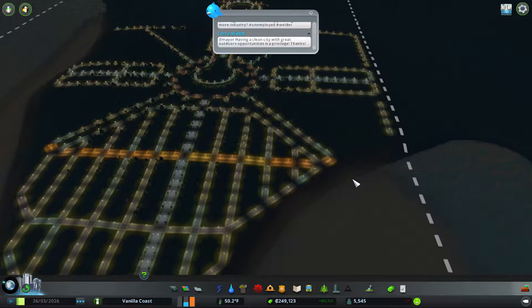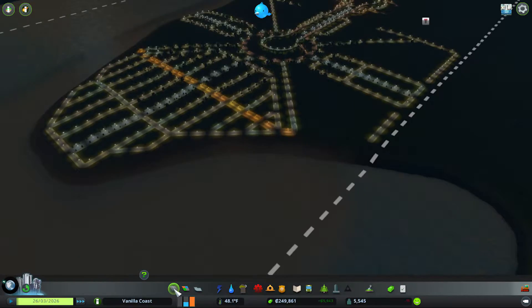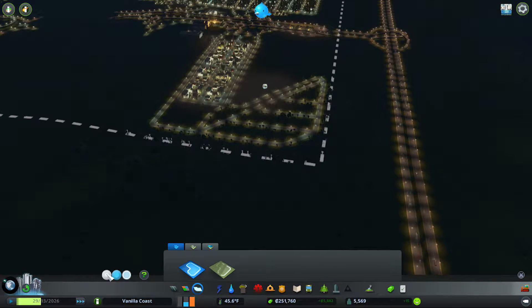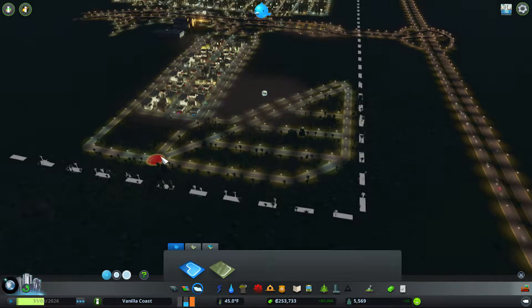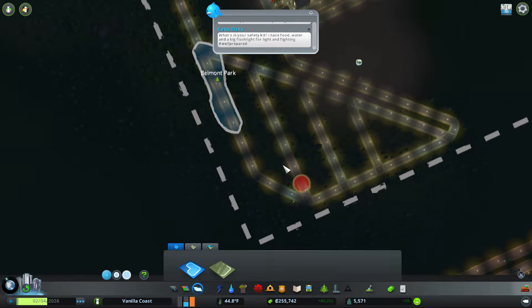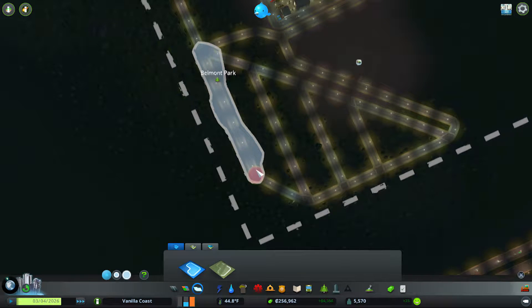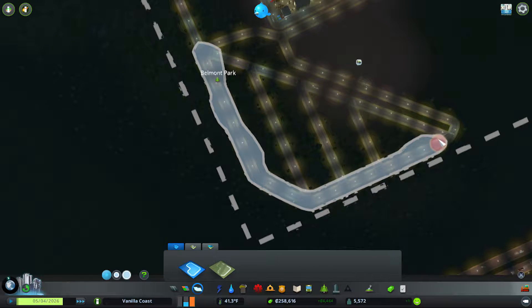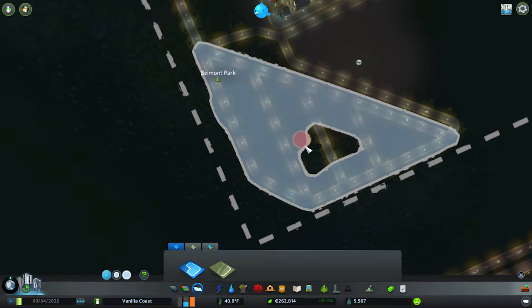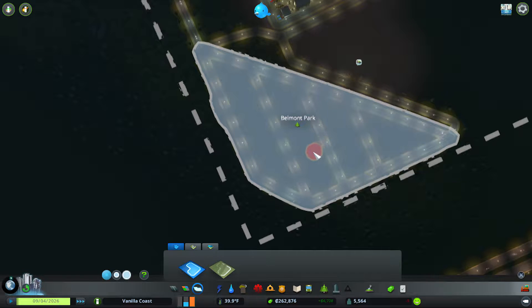We're going to really quickly make a district up here — they're called districts — right here. We're going to fill this in with oil production, just like this, because we have a rampant need for industry apparently.